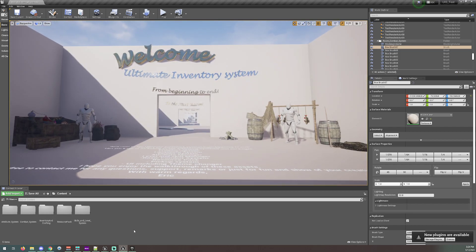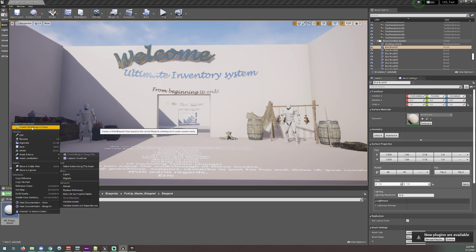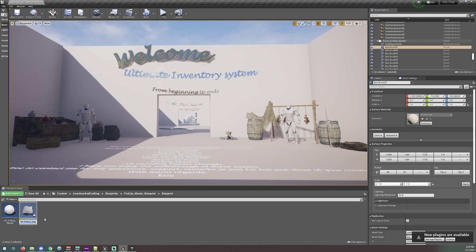The Ultimate Inventory System. So basically what you are going to want to do is start with a few things first. Let's start by creating a pickup child. We right-click on the BP pickup master and create a child blueprint class. I'm going to call this 'pickup flashlight.' Go open it up.